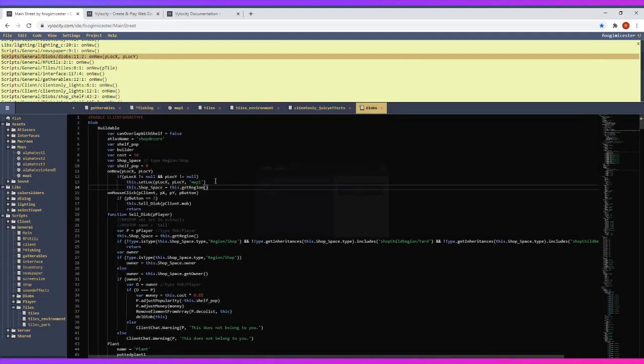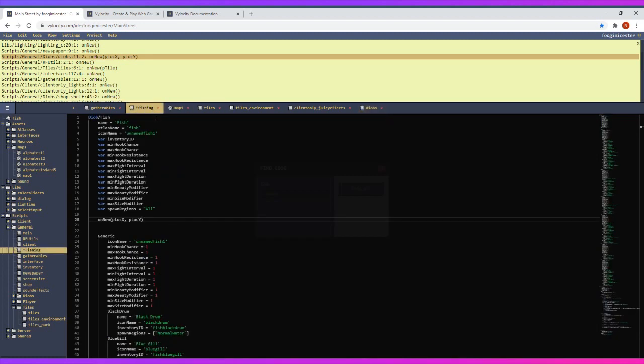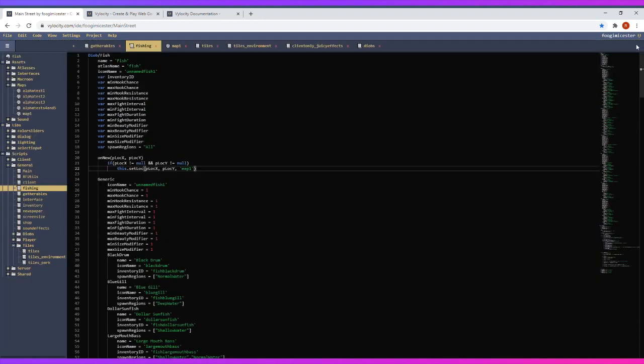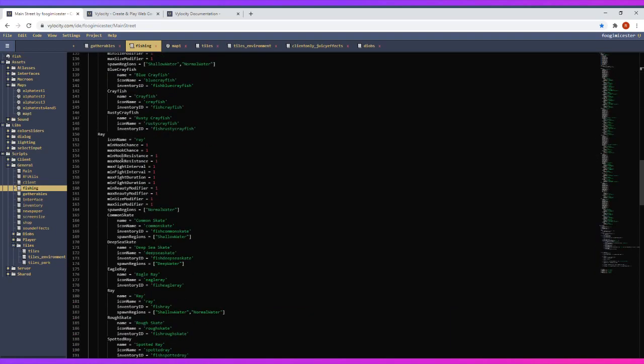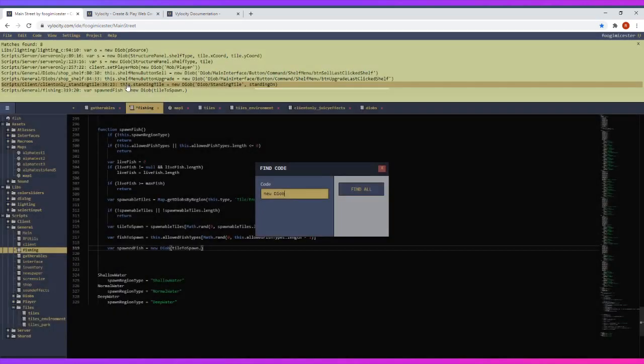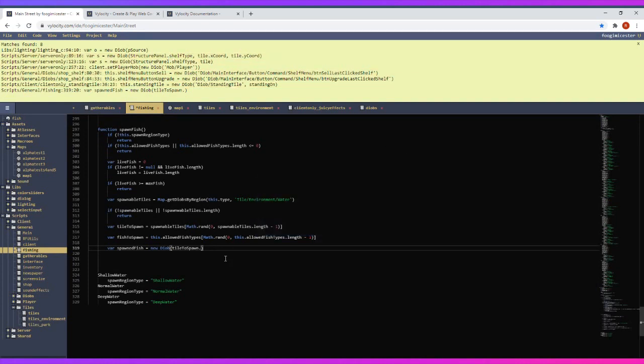I'll copy from an existing constructor. I want all my constructors to always be the same — reliability and consistency helps me. I know eventually I'll need to support multiple maps but for now it's just map one. So I just need to pass the diob location when I create it: spawned_fish equals new diob, passing tile_to_spawn at the x coordinate and y coordinate.